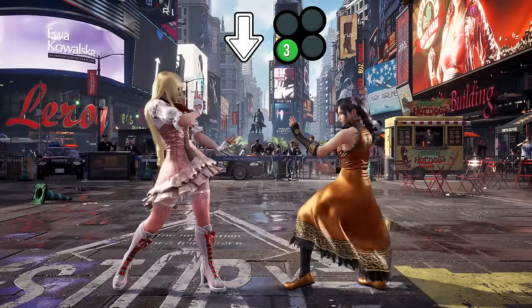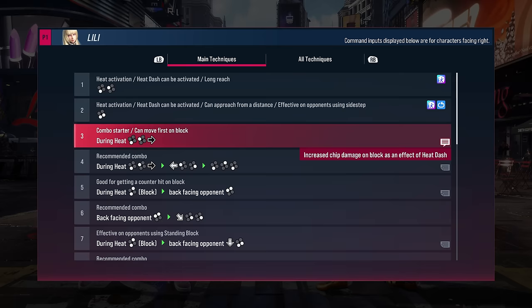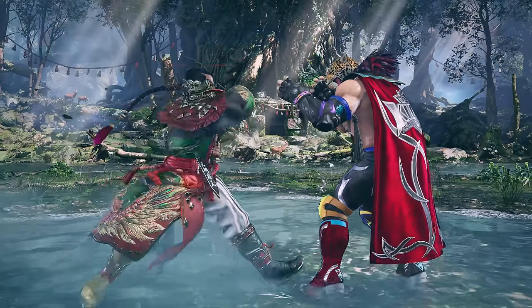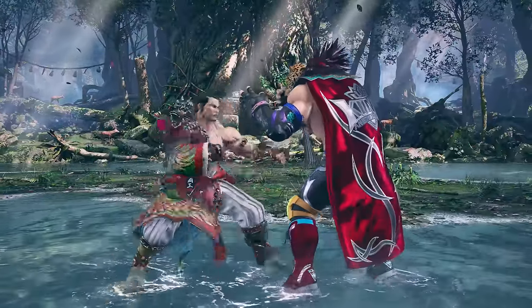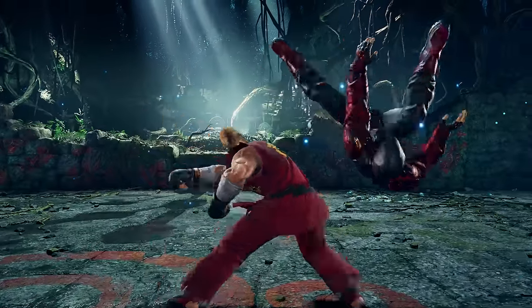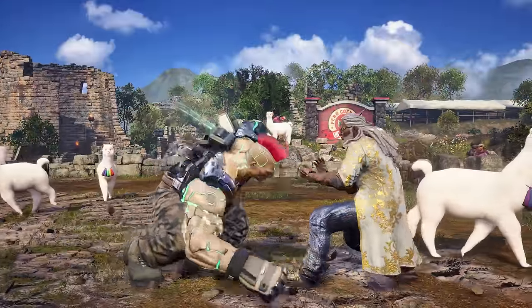Most characters have a few generic lows with the likes of down 3 or down 4. Look for two quick lows to bother your opponent, and then start searching for your threatening low. This threatening low may be slower or riskier when blocked, but it should either do a bit of damage, lead to an advantageous state, or preferably both.